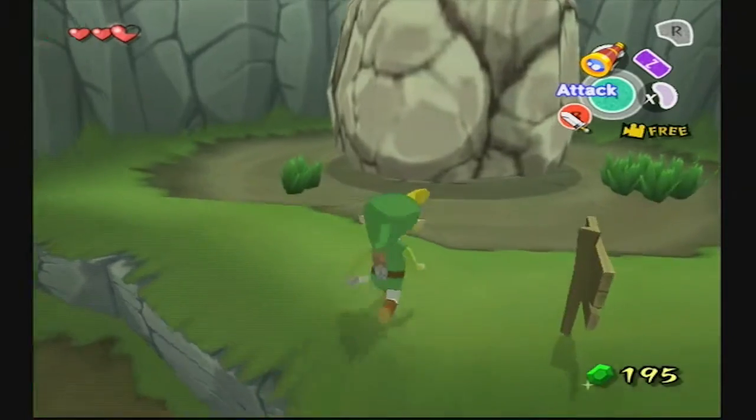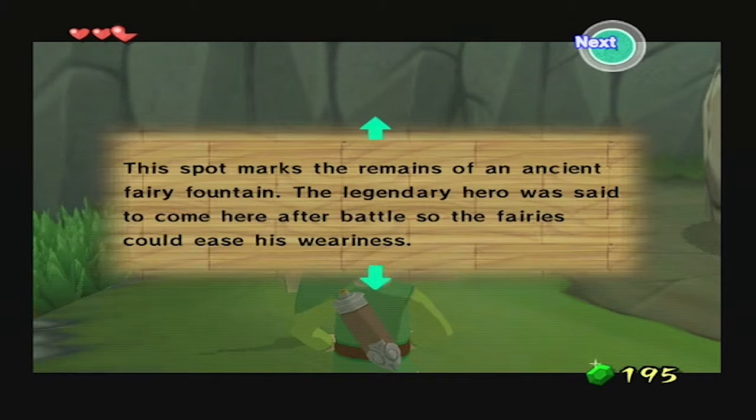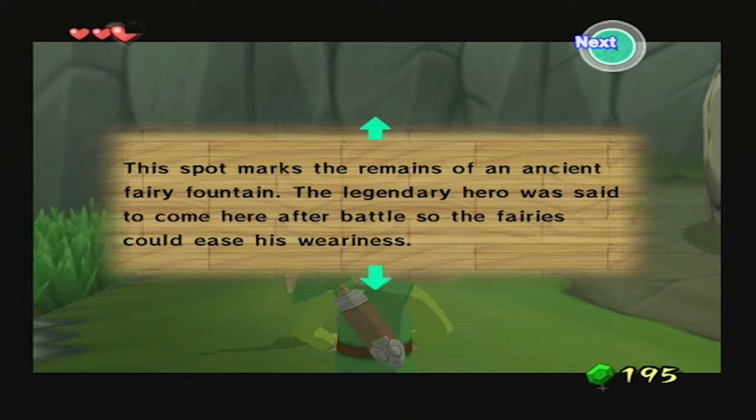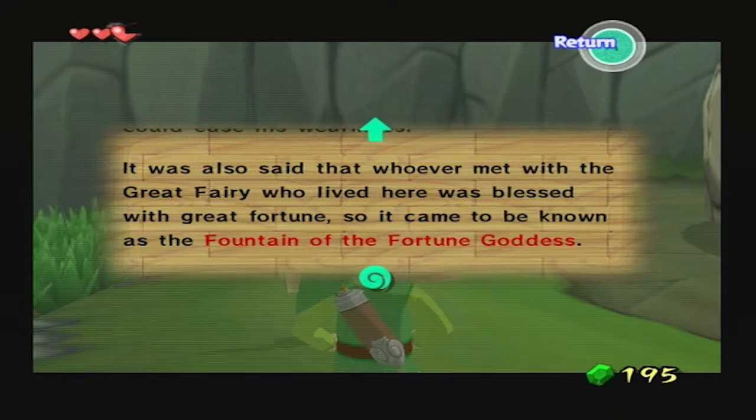This thing right here is called a Fairy Fountain. "This spot marks the remnants of an old fairy fountain. The legendary hero was said to come here after battle so that the fairies could ease his weariness. It was also said that whoever met with the great fairy who lived here was blessed with great fortune. It came to be known as the Fountain of the Fortune Goddess." I have to read off the recording because the red on screen is too difficult to read - it's too bright.